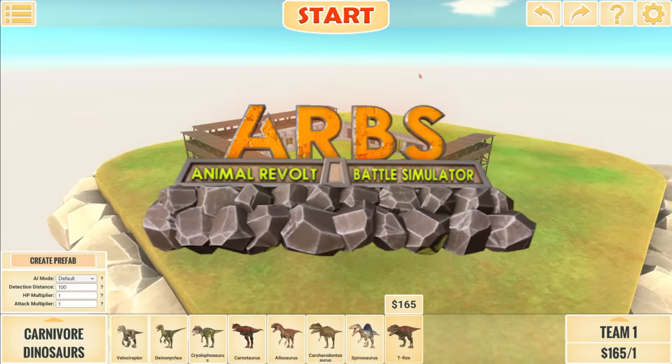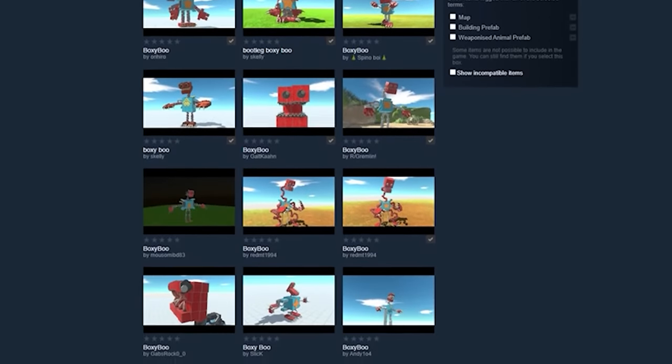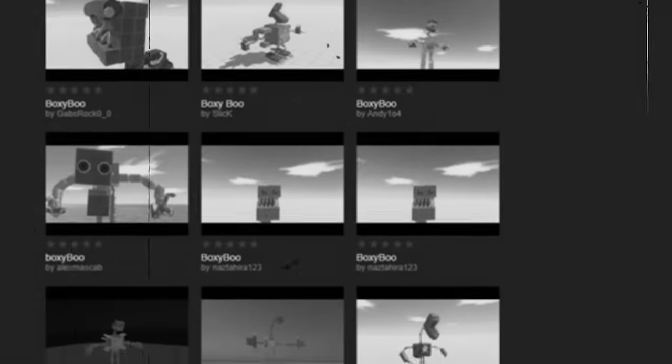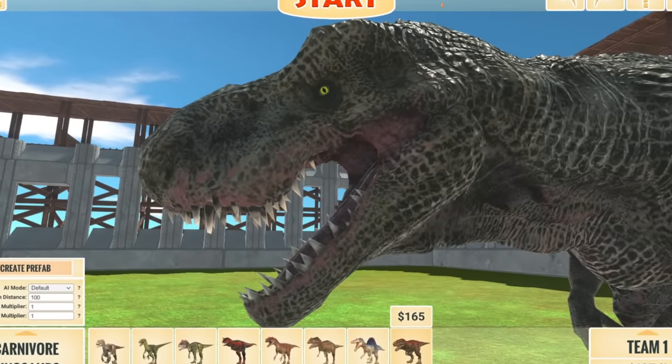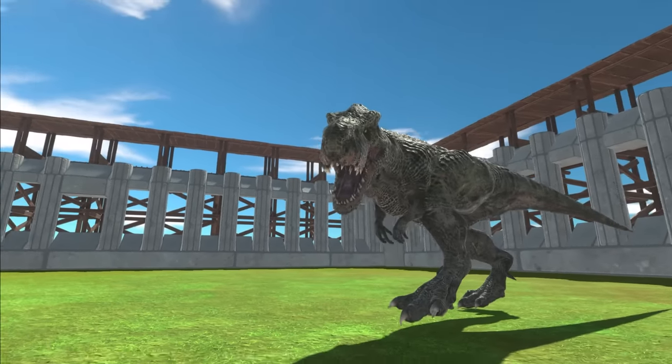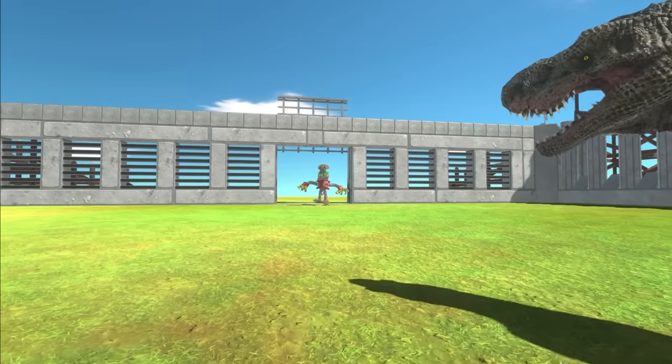Welcome back to Animal Revolt Battle Simulator. I've gone ahead and downloaded every single Boxy Boo from the workshop — well, maybe not every single one because there's a lot of them, but the ones I have downloaded we're going to test out. This right here is an upgraded dinosaur, a T-Rex. I've changed some of the stats. Now let's see how powerful they are.